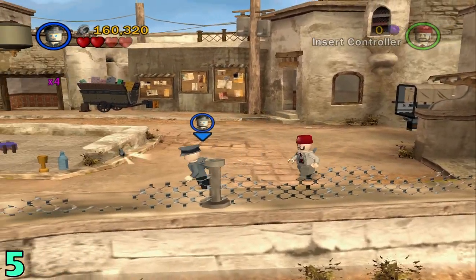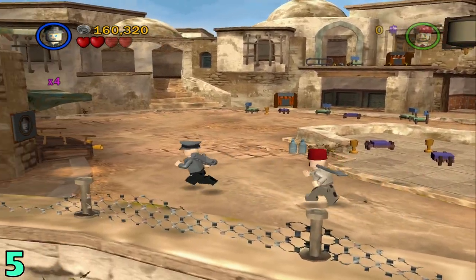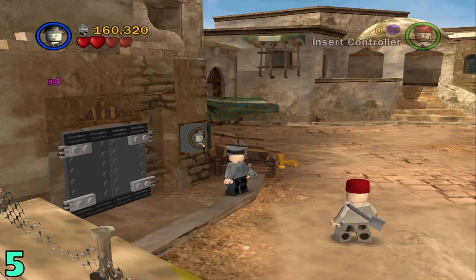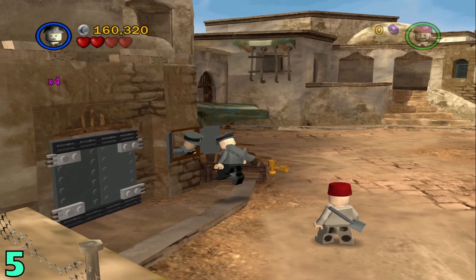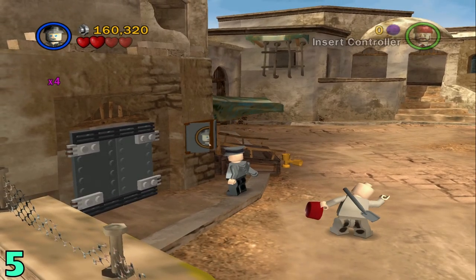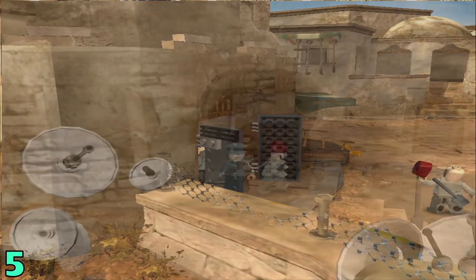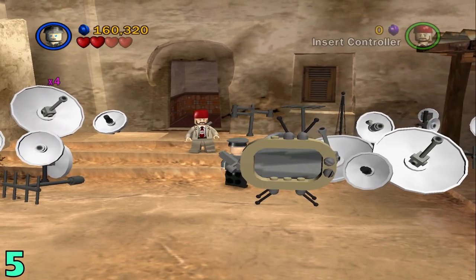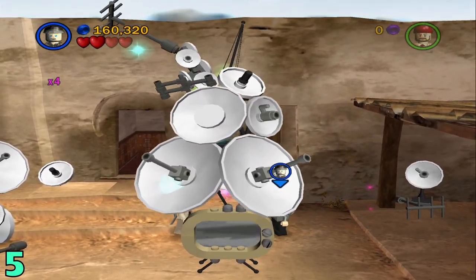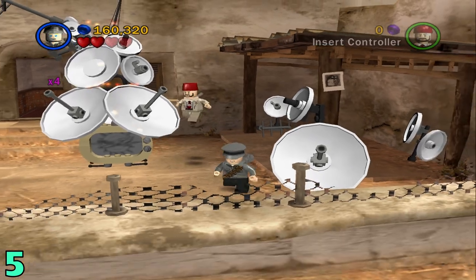Artifact number five: from the same area, you're just going to want to head to the left and play as an officer character and knock on this window. Anyways, once that process is over, you just head in and then build up these satellites on top of this TV. Right after that, the artifact should appear right here.